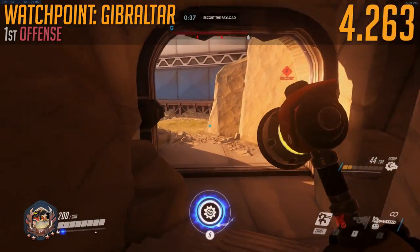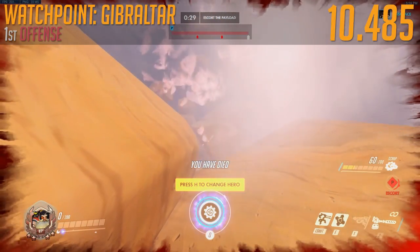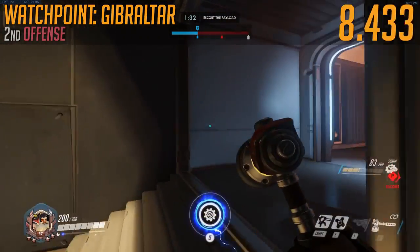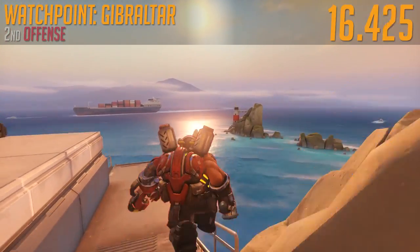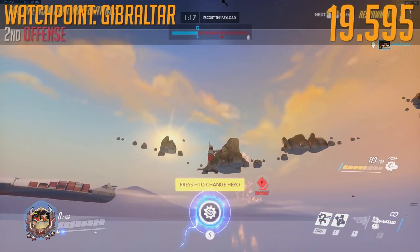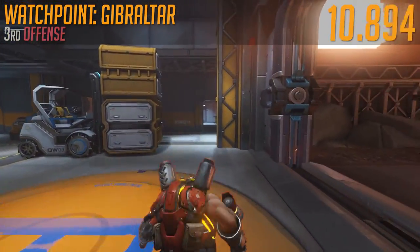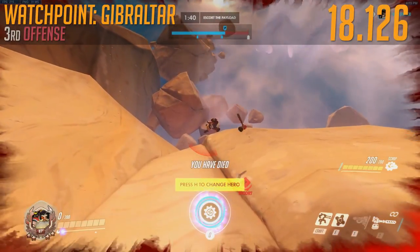Watchpoint Gibraltar first offence — we're going to take a left, take another left, and it's straight off the map. It's beautifully designed — you might slide on these rocks a little bit, that'll cost you some time. Shut up, Athena, I'm trying to record a commentary. Second offence — hop up these crates, that's a technical maneuver I can brag about, pull a left on that but don't get stuck on those rocks. 19.595 — not a very good run. Third offence — pull a left next to the missiles, run straight, there's going to be a payload in the way. Torbjorn's very strong — he can move that out of the way pretty easily. Run through the door, run through the next door, straight off the map. 18.126 — that's pretty good considering what we've just seen.